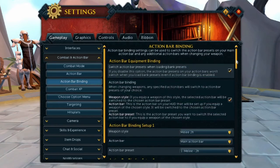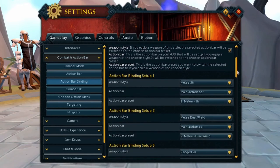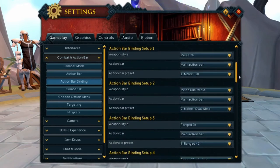Next we have the action bar binding. Under this section, we have two really important settings that we're going to want to make sure you have checked. First, it says 'switch action bar presets when loading bank presets' — so whenever I take out my hybriding preset, it's going to make sure my bars are all accurate to start off. The second one says 'action bar binding: when changing weapons, any specified action bars will switch to action bar presets of your choice.' I'll get into how that actually plays a role in this whole technique very shortly.